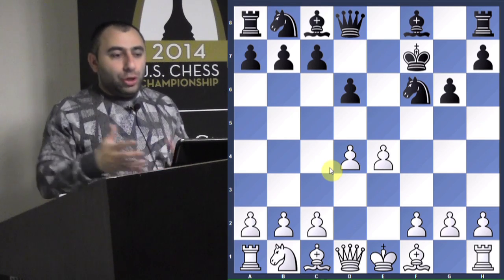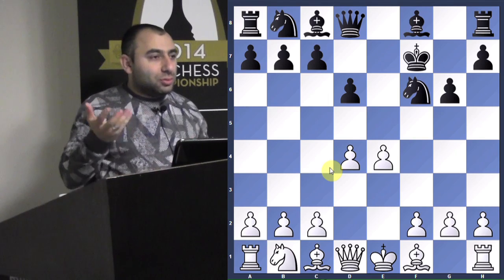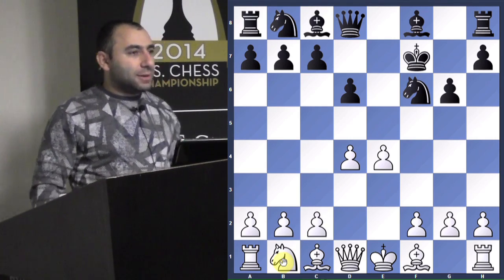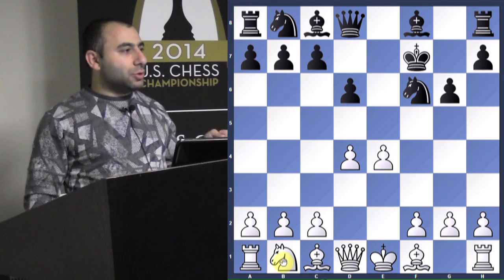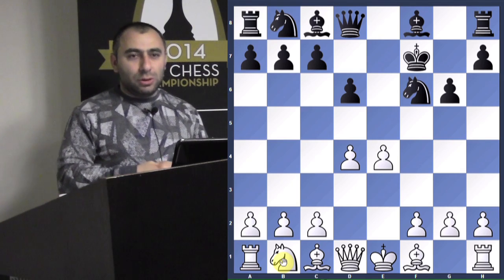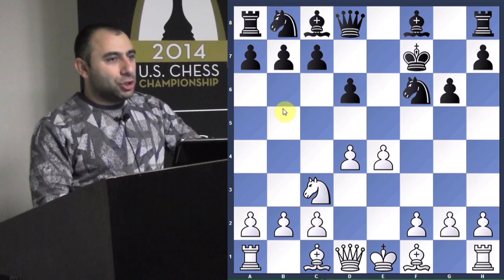The only problem is the E4 pawn still remains vulnerable, and then he can try to play H6 and G5, which means you either give up the bishop on F6 or retreat to G3. That's why I think Knight C3 is preferable - when you sacrifice material it's very important to keep all the pieces on the board, because that way you have more attacking resources. If you start exchanging you'll have less pieces and fewer threats.